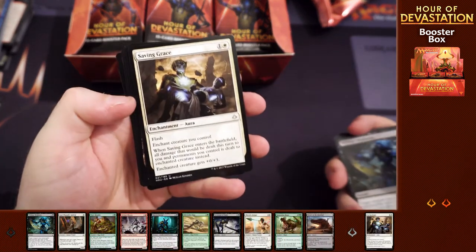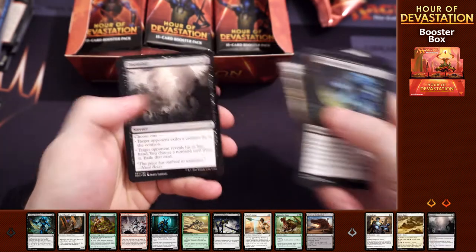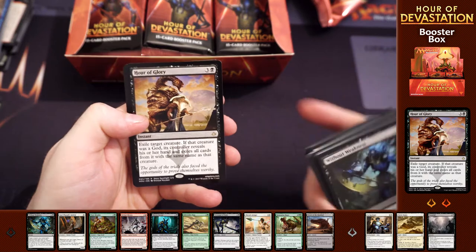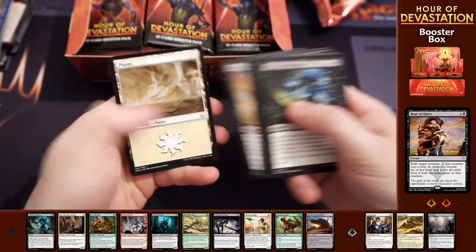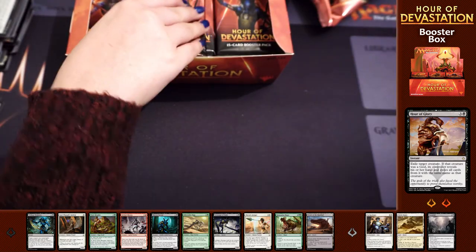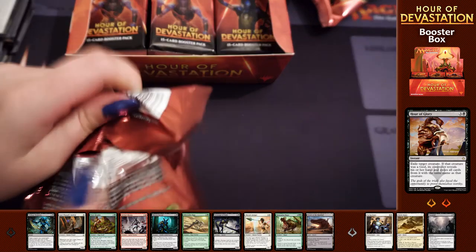We're starting off with Saving Grace, Chef at Dunes, Doomfall, and we've got Hour of Glory. And the foil is nothing special there, so we're not doing very well on foils either.